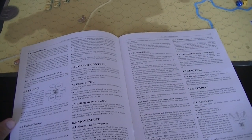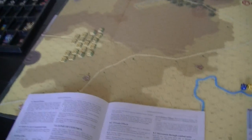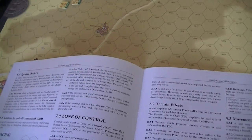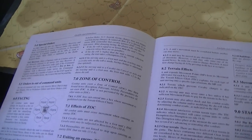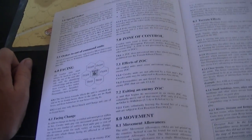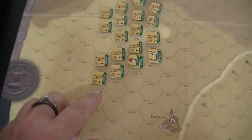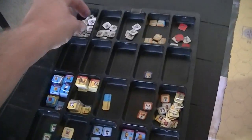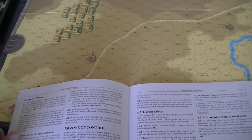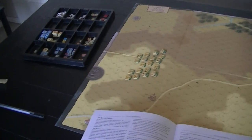If somebody moves into your flank or rear hex, you're allowed to do a reaction facing change — I think that's only allowed to be one vertex. When you do so, you make a roll against the unit's current cohesion rating, which is its base cohesion minus any hits taken. If you roll higher than its cohesion, you're going to take a disruption effect. Disruption is going to further damage your cohesion, so this is dangerous.